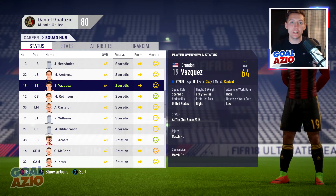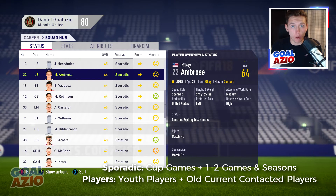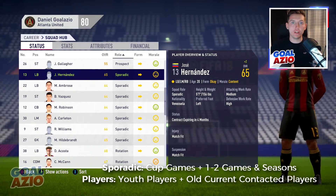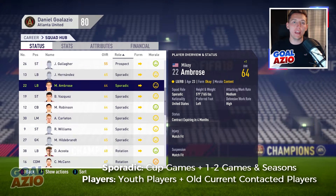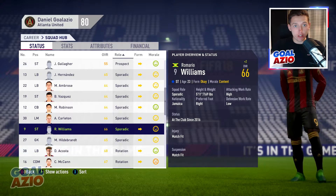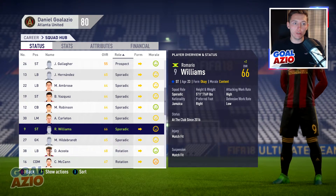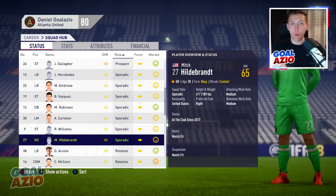For the older players in the Sporadic role, these are not players you sign into your side - they're players already in your squad who are dropping down the rankings and not playing as often anymore. For example, players over the age of 32 or 33 whose ratings are going down and age is going up - you can negotiate a contract with this particular role so they can only feature in that squad role.